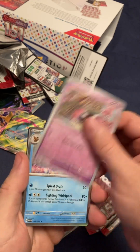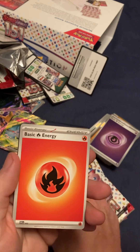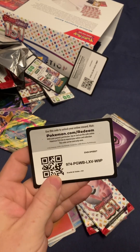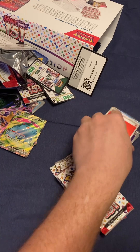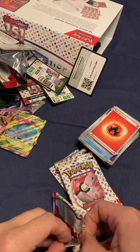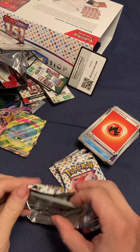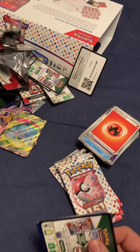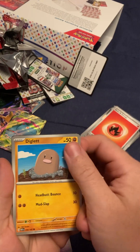Farfetch'd. Gastly — I do not have that one. Vaporeon. Code card. Shaboosh. Diglett. Looks like a thumb. Drowzee.